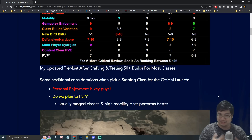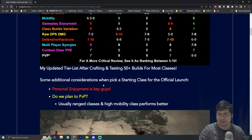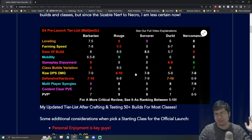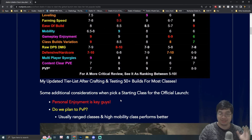Now that we've looked at the tier list and have a rough understanding of my views on the different classes, let's look at some key considerations as a player before the official launch. The first one is: how much do you enjoy the class? Don't worry about the numbers — sometimes you just enjoy a class because you like how the Barbarian looks, you like the Necromancer's design, or you like the mechanics. You can still enjoy a character because you love it.